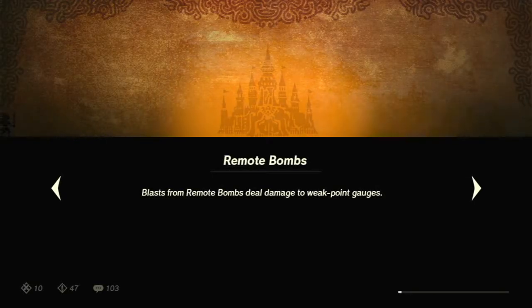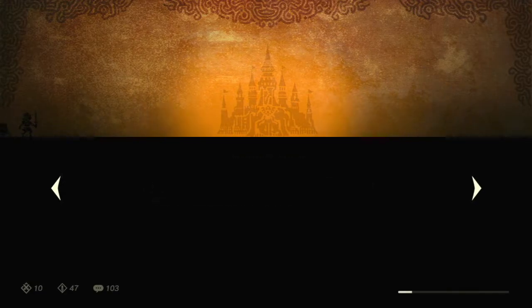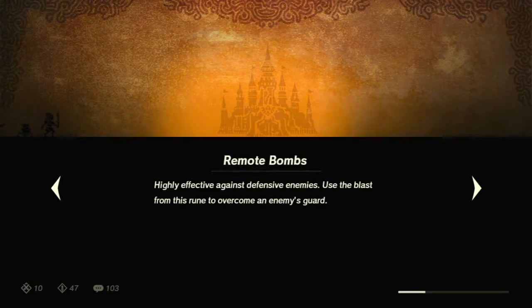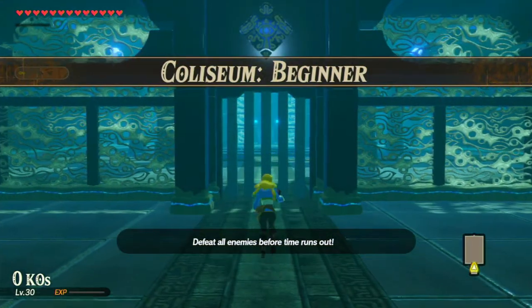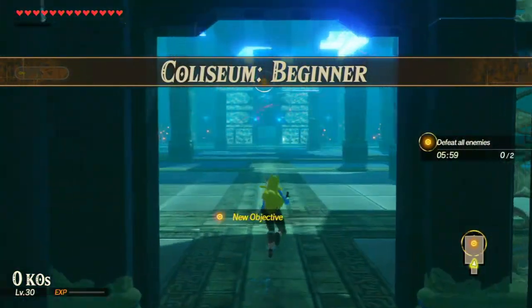Remote Bombs are highly effective against defensive enemies. Use the blast from this to overcome an enemy's guard. Let's get started. That was a fast loading time. Defeat all enemies before time runs out.